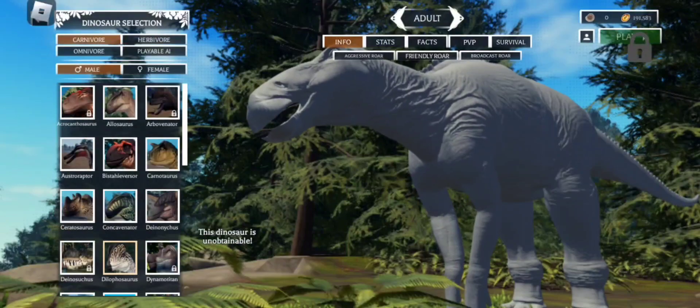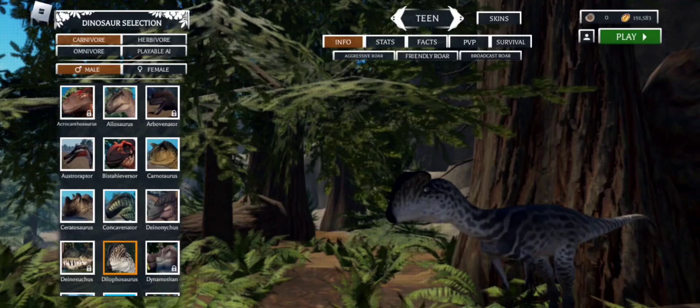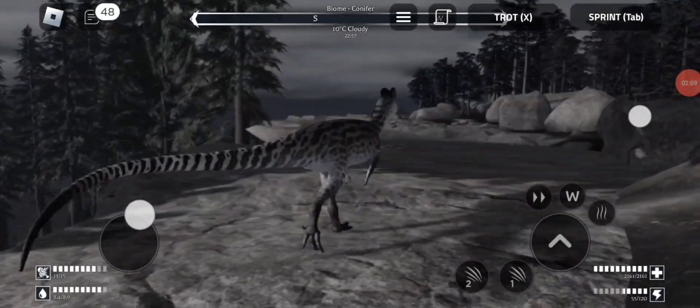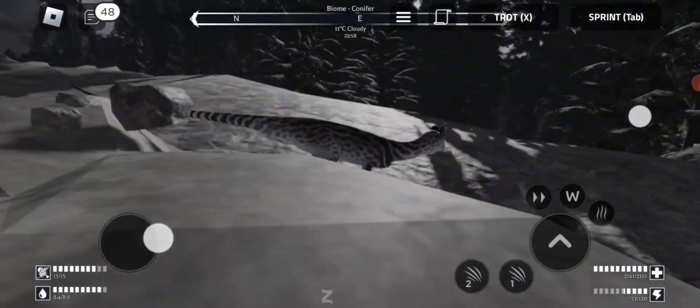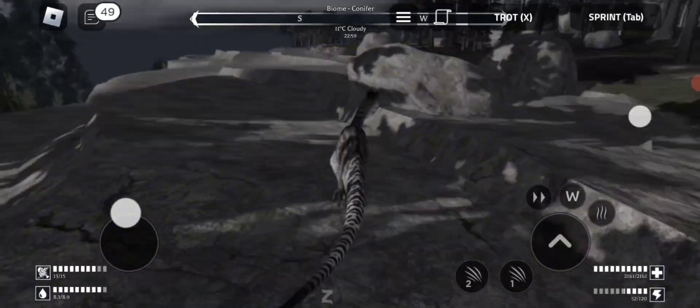We're gonna go ahead and jump in the game with my favorite dinosaur, the Dylophosaurus, because it's just a really good one to use. One thing you might be noticing is they updated the night vision, so it actually looks slightly different - there's not as much color, but you can see that it's more black and white, but you can see better and farther.